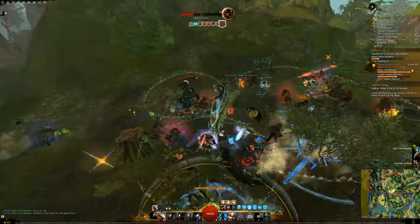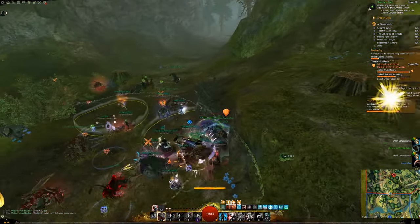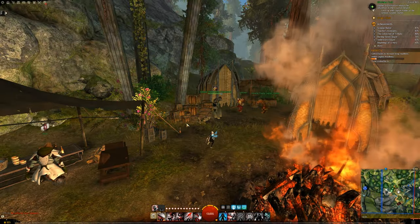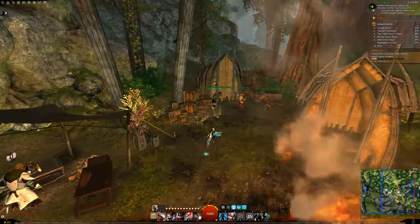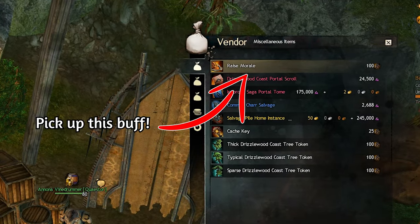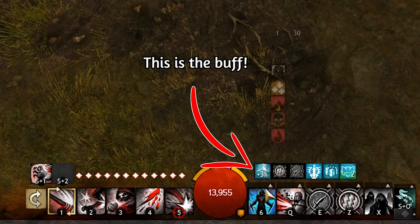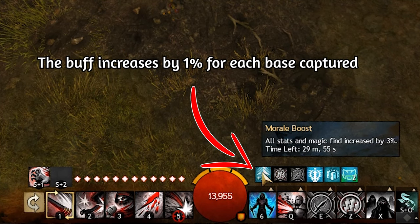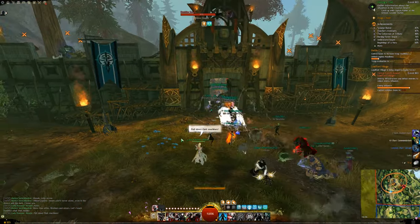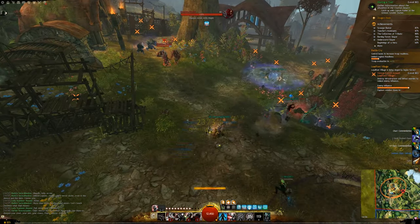Drizzlewood Coast is in many ways profitable. First you have your normal loot and event rewards. But before you start smashing your buttons during the events, don't forget to pick up a magic find bonus near the waypoint. You can get this bonus for 100 war supplies at the war supplies vendor. If you don't have these 100 war supplies just yet, just do the meta once or twice without the buff — you will get enough after 1 or 2 runs. You can further increase this buff with a birthday booster or food that grants magic find, which is actually good practice for every map in this video.